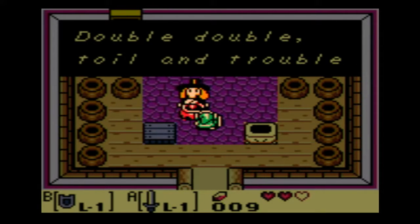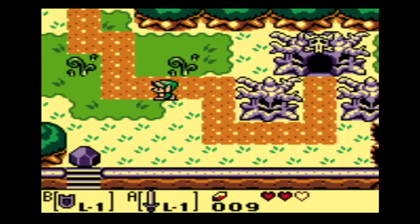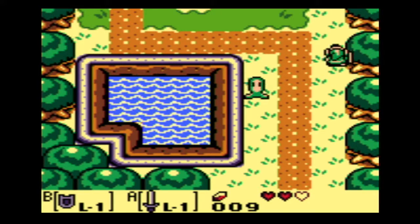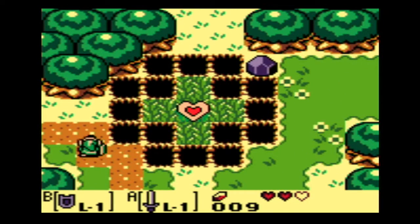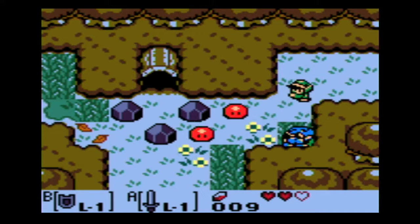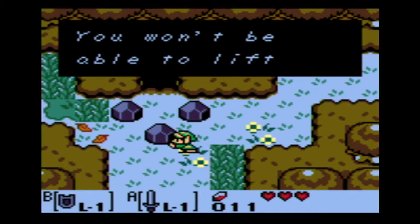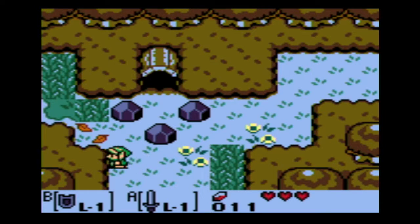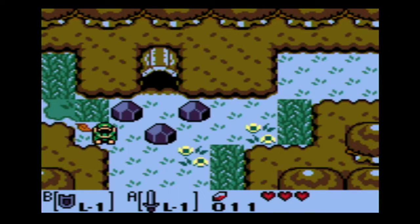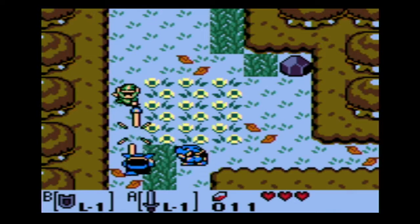Right here we'll get our first official item. We have to get a mushroom first. And by the way, minor spoiler, but this entire game is just a dream. It's kind of like Super Mario Bros. 2 where everything is just a dream — you find out at the end of the game. It doesn't really take place in the real world. It's not Hyrule; this is Koholint Island, whatever it's called.